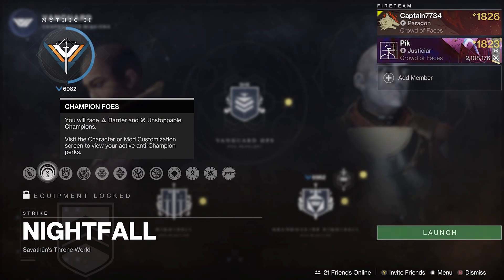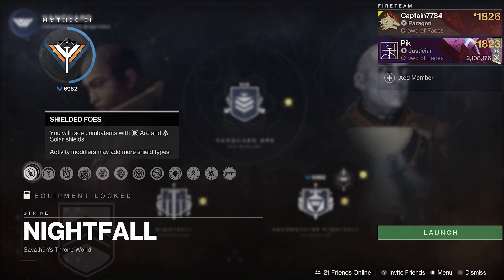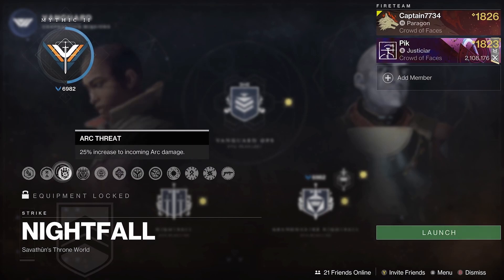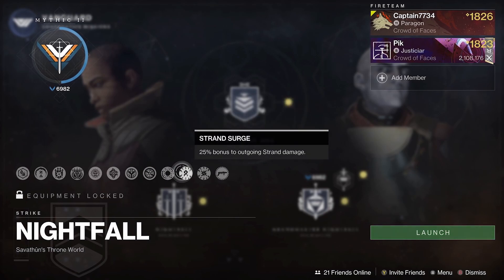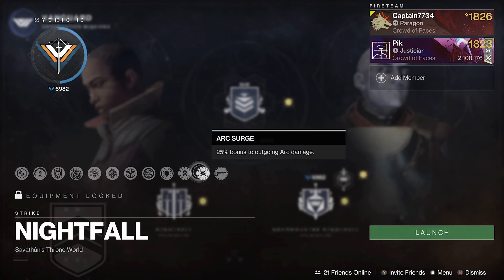This Grandmaster contains barriers and unstops. There are arc and solar shields within the GM, with the threat being arc. At the time of recording the surges were arc and strand. This could be different for you depending on if you do the GM on the week it comes out or later on for your Conqueror title. So always double check where the surges are and match your subclasses and weapons to them.